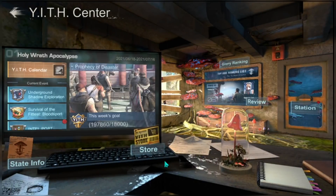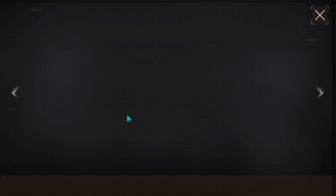Once you enter the Yeth Center, the interface is pretty similar to Migo. This is a three-month event that is split into weekly goals. From season one you had the Migo info; here you have the new item called the Yetumictin that you are going to collect.